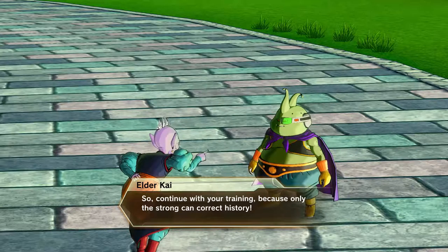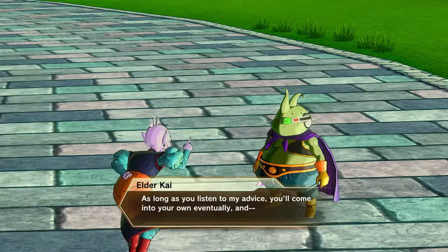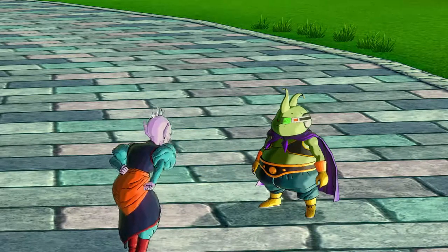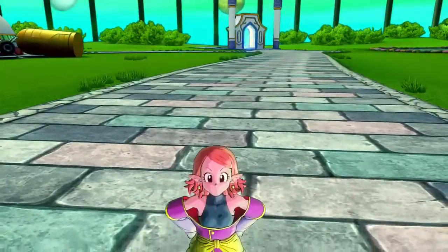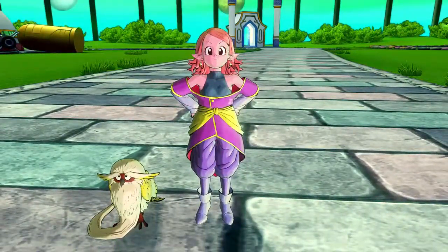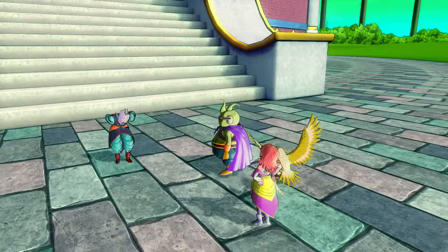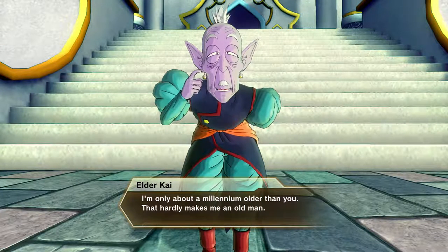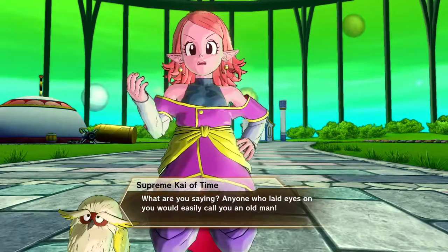I kind of want my human to be that all-out physical character. Humans are kind of looked down upon in Dragon Ball Z, so I want my human to be the one I bring to ranked matches to just wreck opponents with physical attacks and physical supers, then finish them off with a Dragon Fist — done deal.